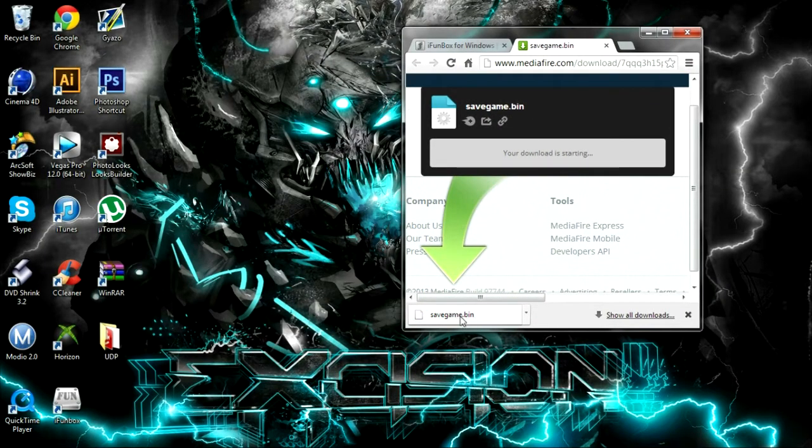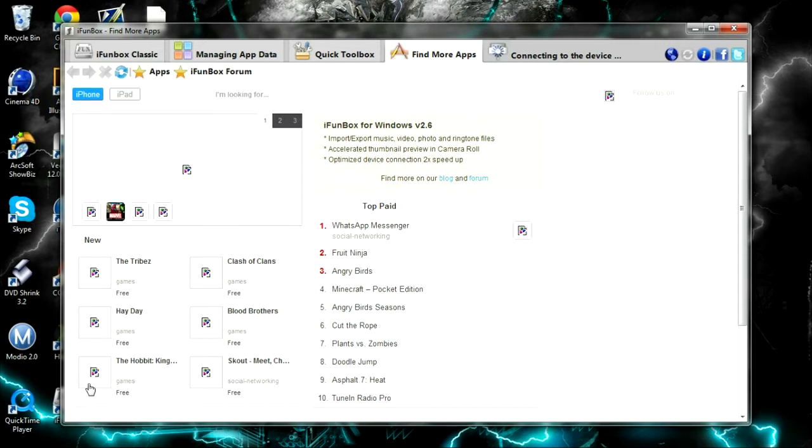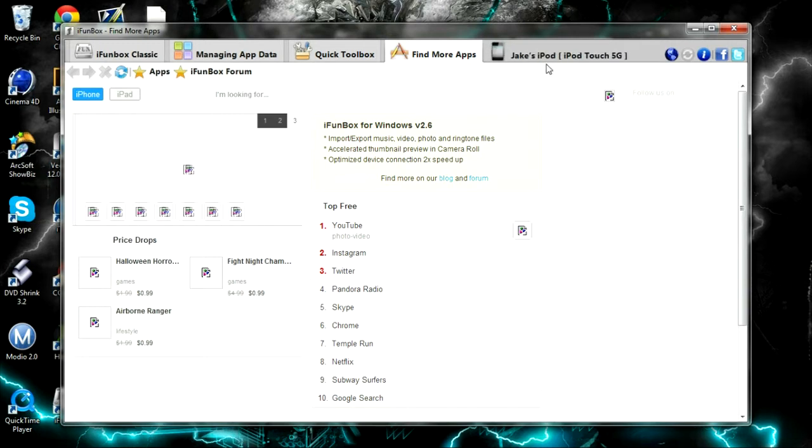Once you guys have downloaded it, just drag it onto your desktop. Then what you want to do is open up iPhoneBox — make sure you wait for all this to load up. Your device should pop up in the right side corner, just like mine did — Jake's iPod right there.